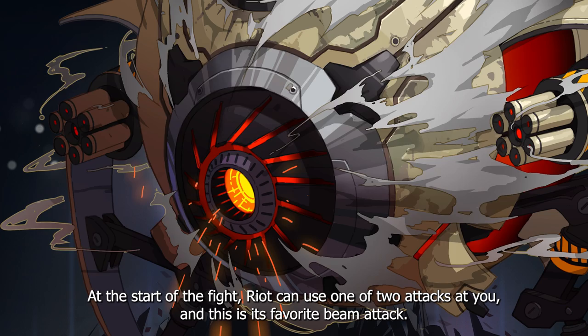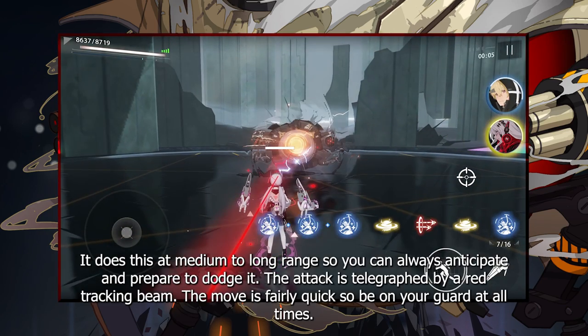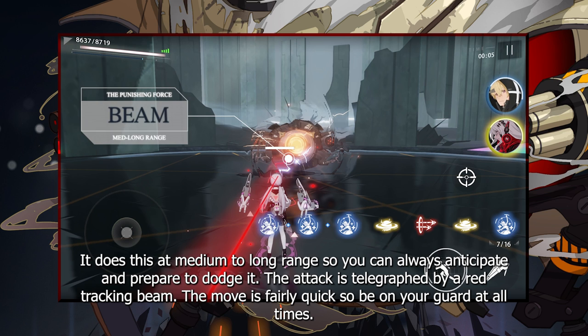At the start of the fight, Riot can use one of two attacks at you, and this is its favorite beam attack. It does this at medium to long range, so you can always anticipate and prepare to dodge it. The attack is telegraphed by a red tracking beam. The move is fairly quick, so be on your guard at all times.